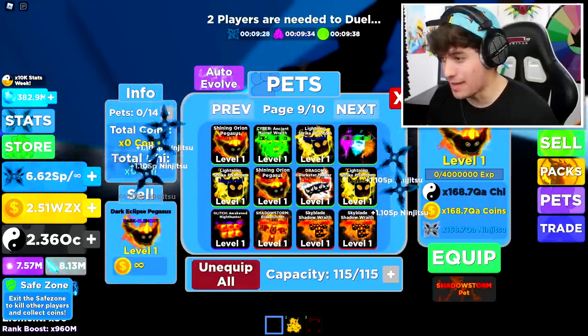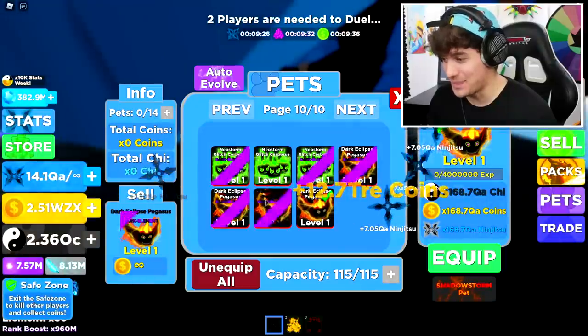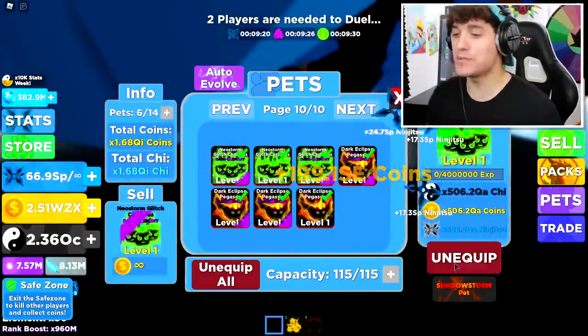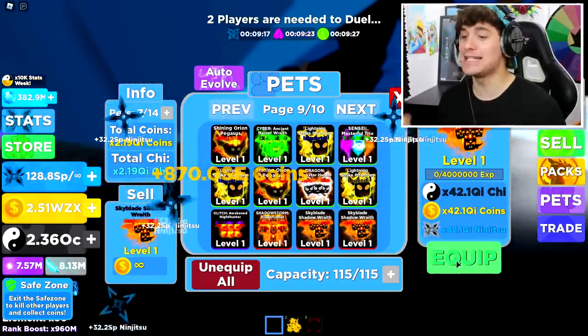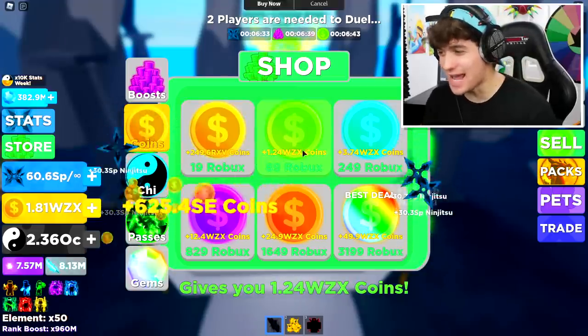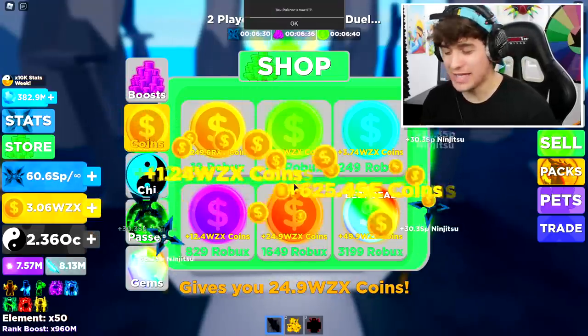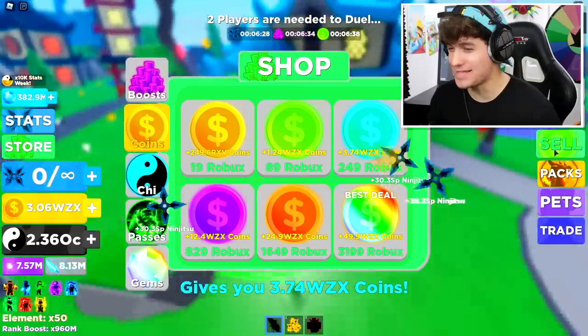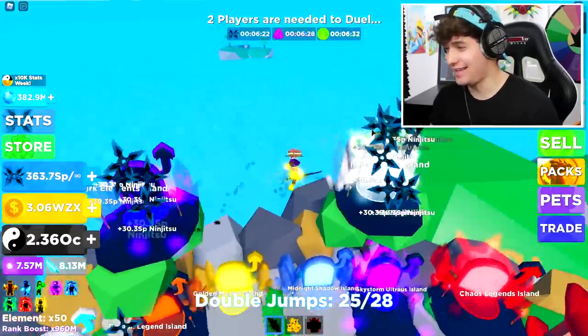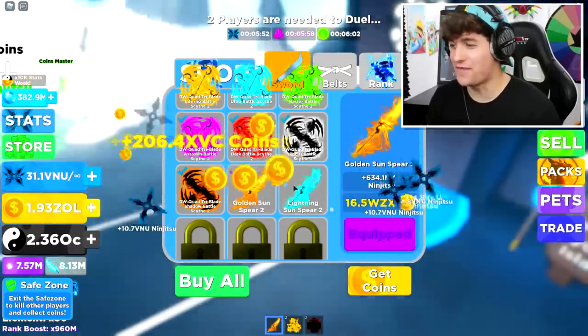Let me unequip all my pets and equip these bad boys right now. I am gonna have the most powerful team in the entire game. Wait a minute, I am so confused — how is it I can buy that many coins but it takes me this long to rank up? Is my game broken? Something is going on here. I don't know what happened but I fixed my game — something wasn't working.